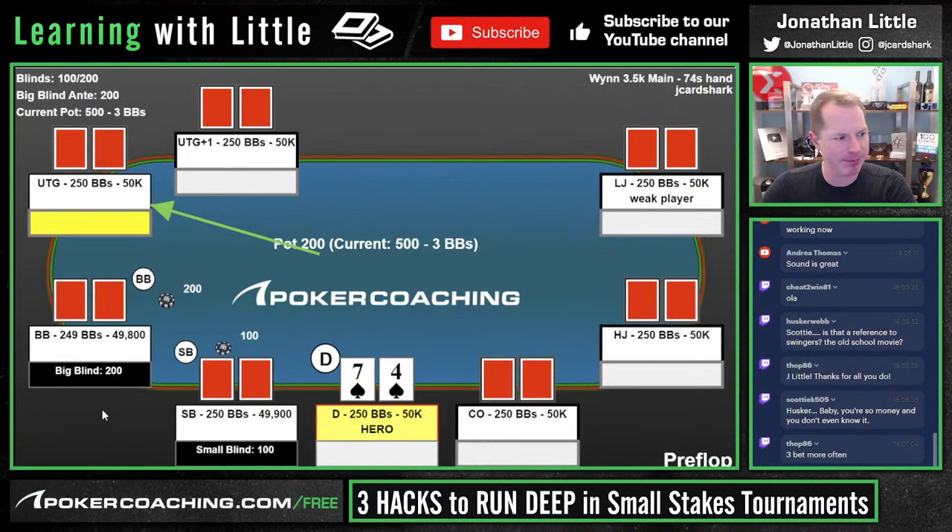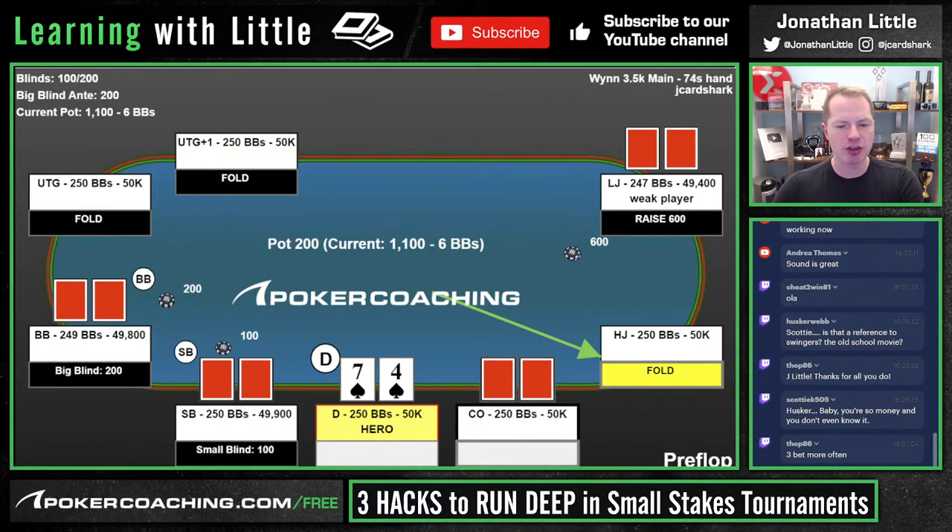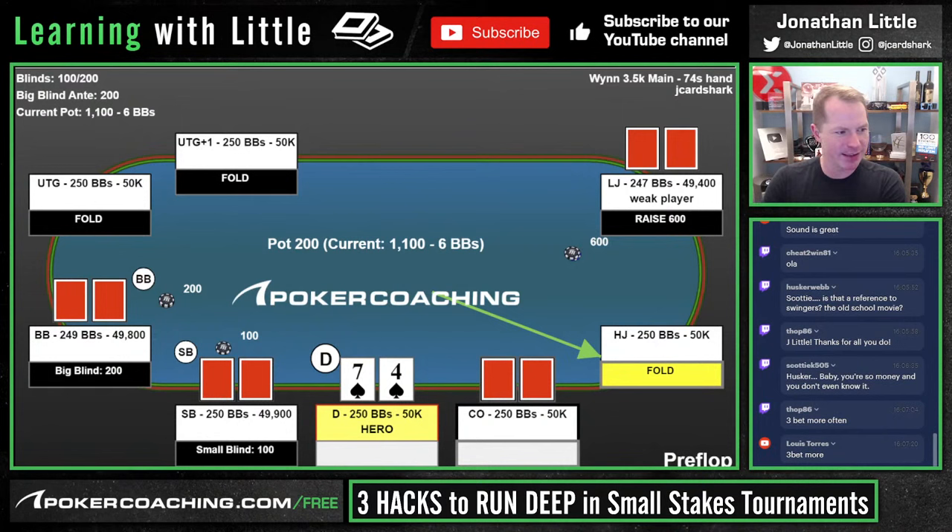Here we have 7-4 suited — normally not such a great hand — but here we are playing 250 big blinds deep facing a raise. We have them tagged as a weak player. If your opponent is overly weak and passive and they'll check-fold too often, this is a great spot to call because they're going to check-fold to the flop too often. If this is a player who will stack off with top pair every time, this is a great spot to call and try to make two pair, a flush, or a straight. Against either of those types of players, you should be playing this hand by calling.